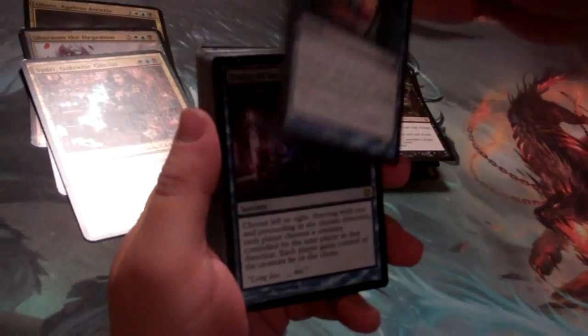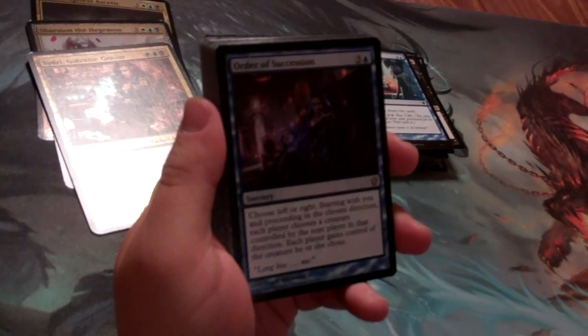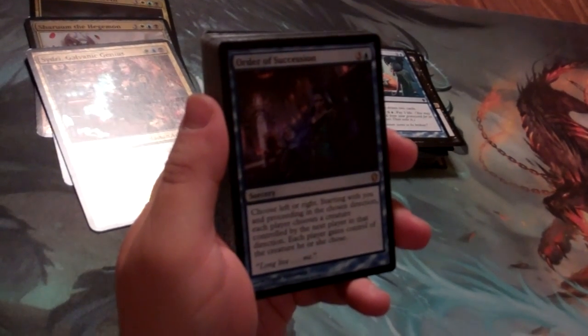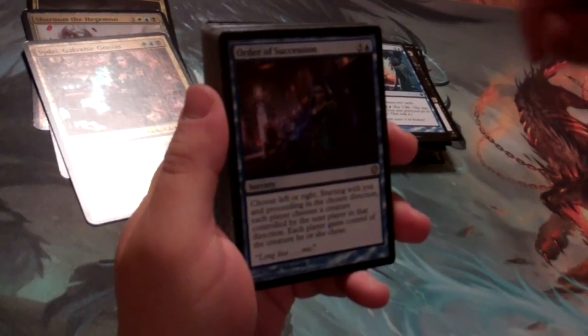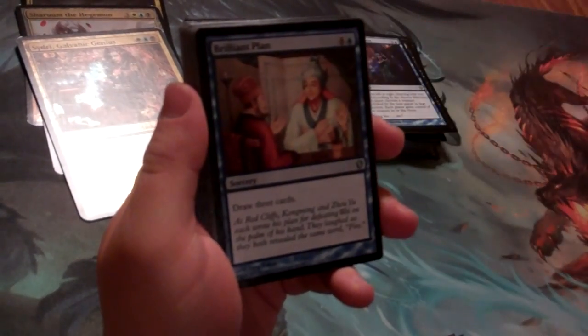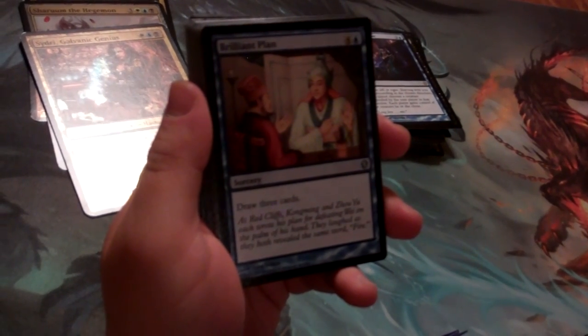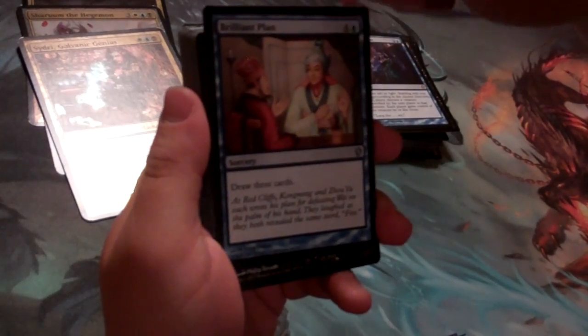Deep Analysis: draw some cards, then flash it back and do it again later. Order of Succession: choose left or right, starting with you each player chooses a creature, then those creatures swap in the direction you chose. This is going to be a really fun card to mess with people in Commander — I'm excited to play this myself. Brilliant Plan is a Portal Three Kingdoms reprint sorcery — draw 3 cards for 5 mana. Not super exciting, but if you like drawing cards, this might be the one for you.